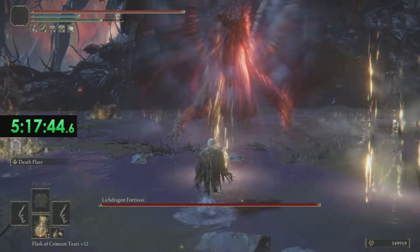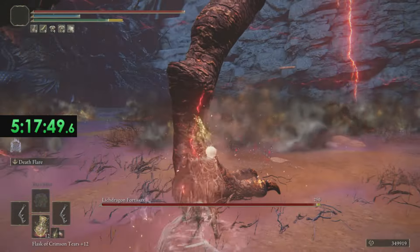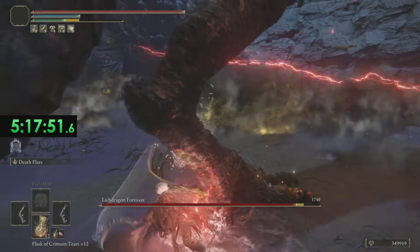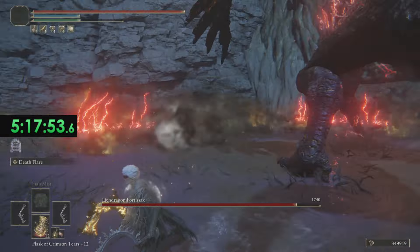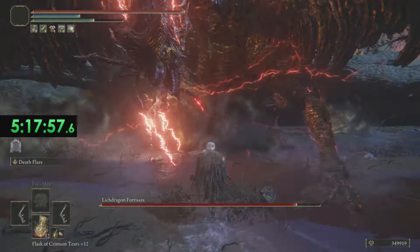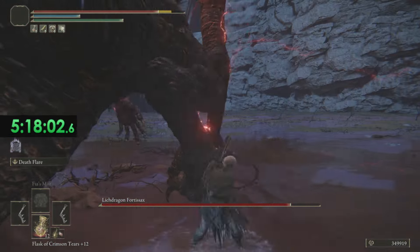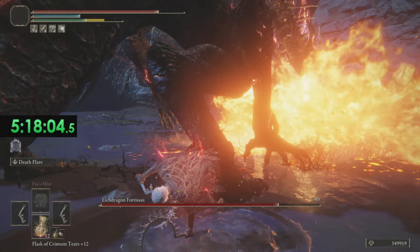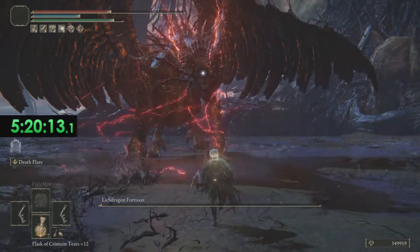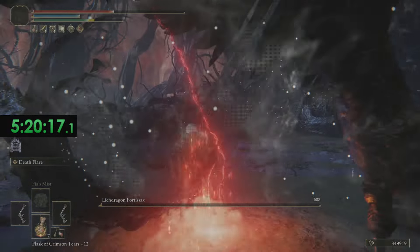Another noteworthy Remembrance fight was Lich Dragon Fortissax. Since this is part of Fia's questline for the Age of Duskborn ending, I wanted to do this ending since Godwyn and Fia are intertwined alongside Godwyn creating Deathblight shortly after his demise. This dragon's fight can be tough, especially if you stay close, since the player has to watch out for lightning that lingers around them. Making sure we avoid the lightning alongside the Deathblight clouds, we prove to be the victor.